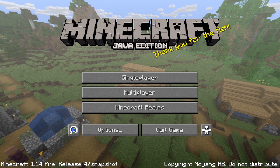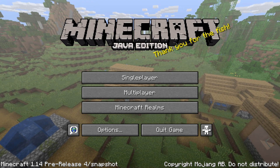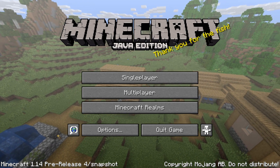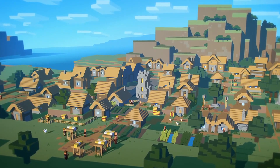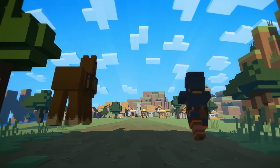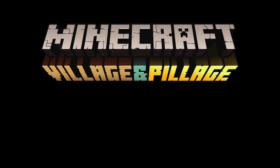Keep in mind: if you upgrade a world to a snapshot or pre-release, you can never downgrade it again, so if you try this version, do it on a test world or make sure you have a backup. And that's all from me for this time. I hope you are as excited as I am for the full release — can't wait, and you won't have to wait long. Tuesday next week, hopefully, the full release of Village and Pillage.